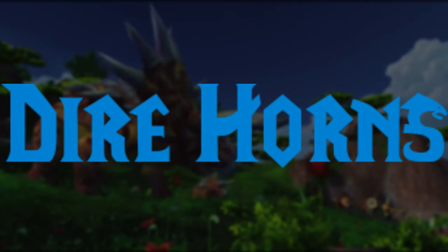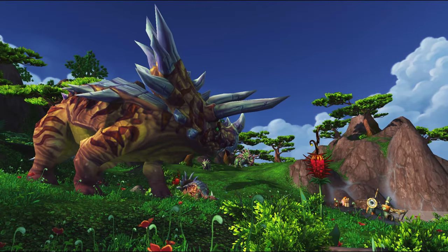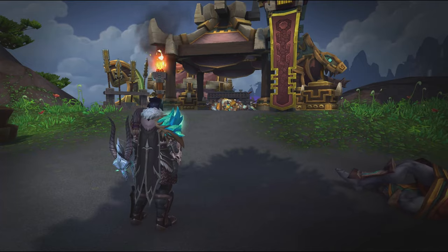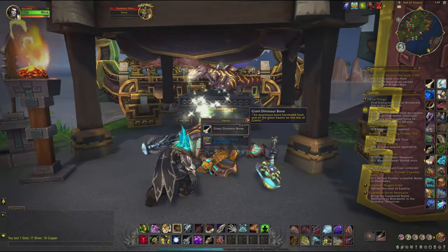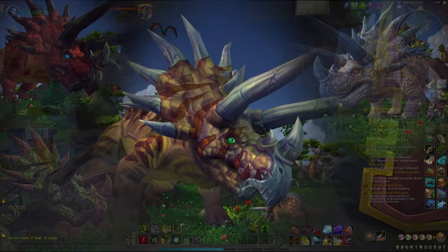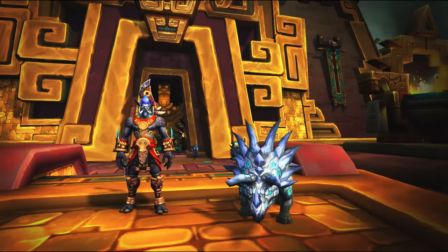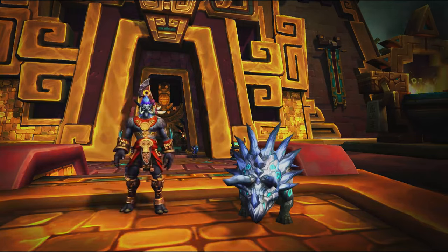Next we have the Direhorns, which are basically triceratops. In order to tame them, you need the Ancient Tome of Dinomancy, which can drop from Zandalari Dinomancers on the Isle of Giants in Pandaria. There are 5 different colors for the usual Direhorn, as well as 2 armored versions available. If you play as a Zandalari Troll, you don't need this tome and can tame them right away.